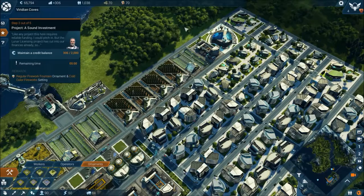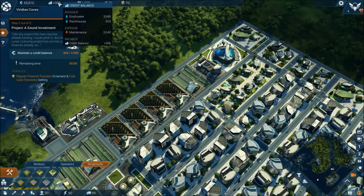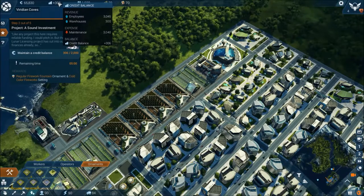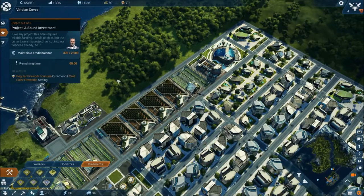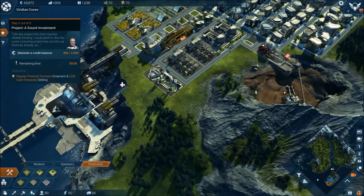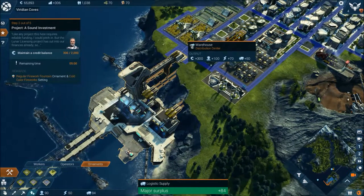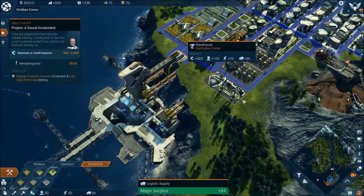Let's have a look at our growth. Revenue from employees: 3,000. Warehouse: 300. Credit balance: 3.06. And we have a surplus of 90 workers. Warehouse distribution centre plus 84.